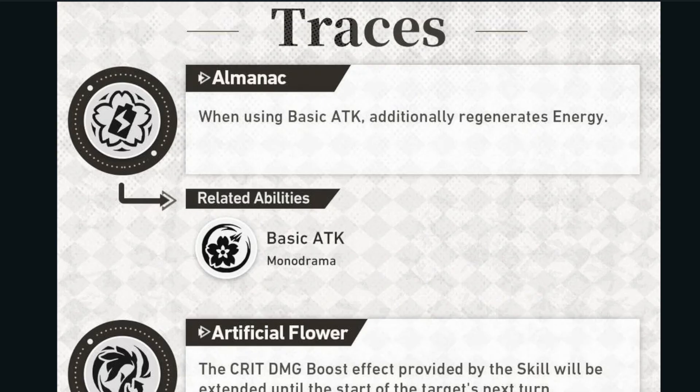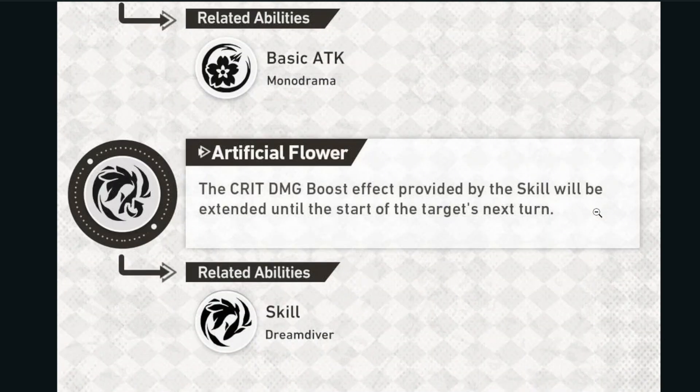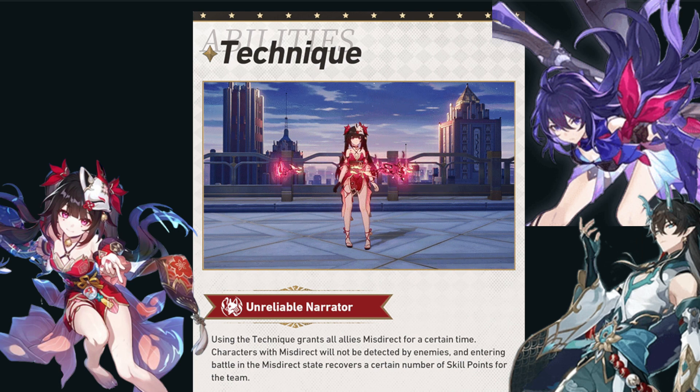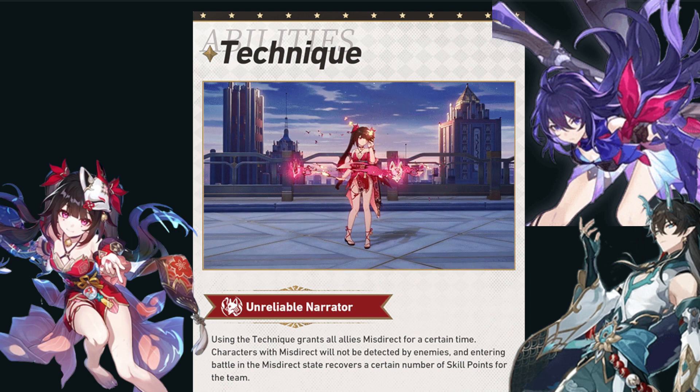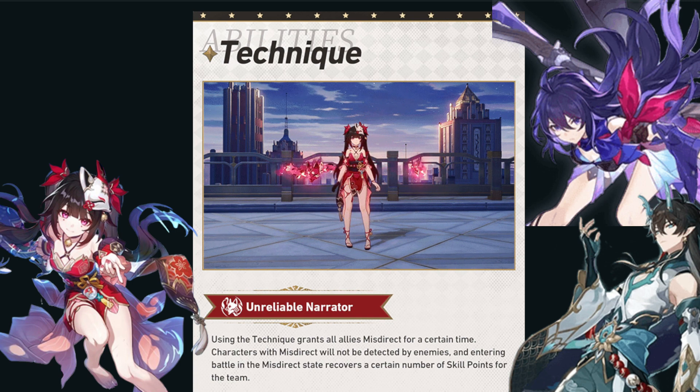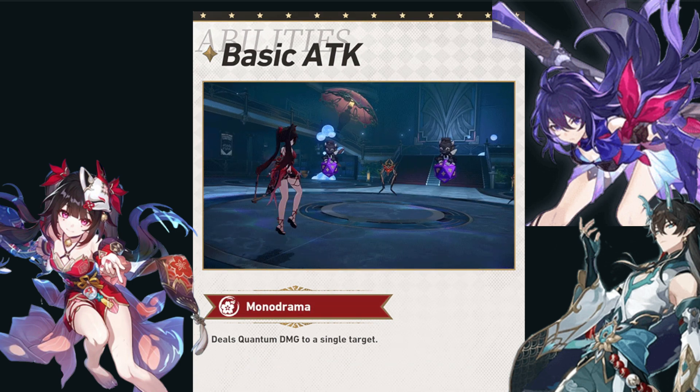Looking at her major traces, she has one for her basic attack, her skill, and her talent. Her basic attack allows her to regenerate additional energy. For her skill trace, the critical damage boost provided by the skill will be extended until the target's next turn. Her talent trace increases all allies' attack and additionally increases the attack of quantum-type allies based on the number of quantum characters in the team. For her technique, she will grant all allies Misdirect — characters with Misdirect will not be detected by enemies, and entering battle in the Misdirect state recovers a certain number of skill points for the team.